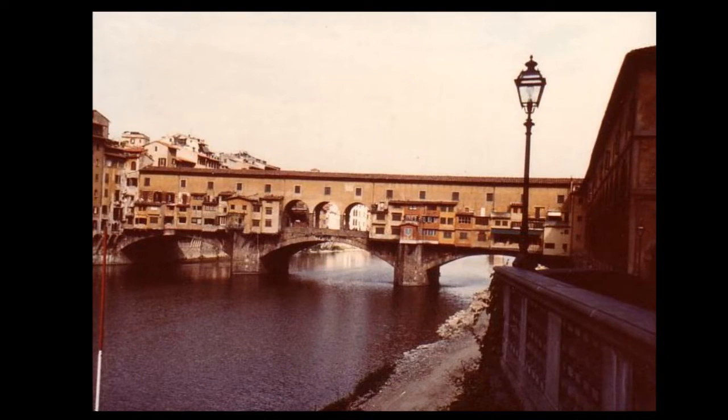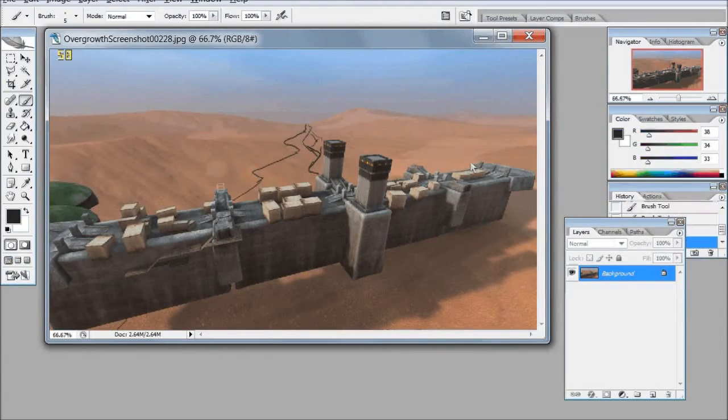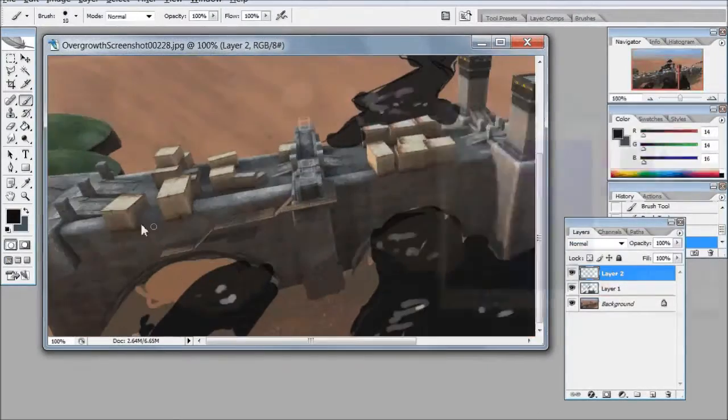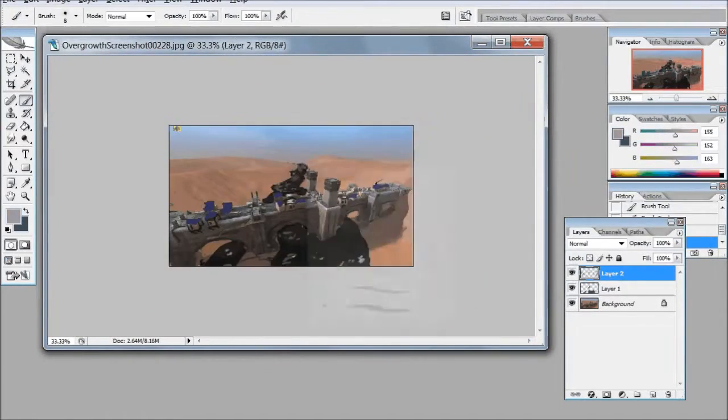In case you're wondering what the weird boxes on the bridge are supposed to be — they are modeled after a bridge in Florence called Ponte Vecchio, and those are supposed to be shops. The actual mission would take place at night so they'd all be closed. I did a little sketch to show what it might look like if this level were more complete.